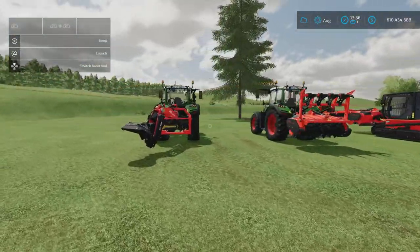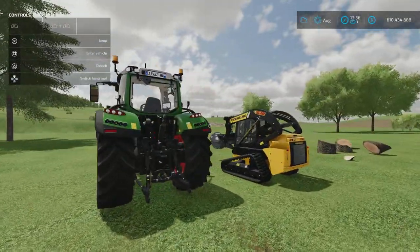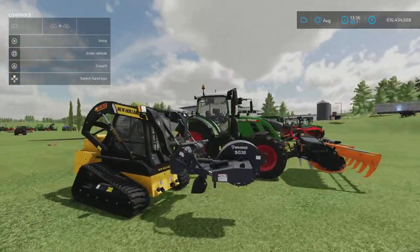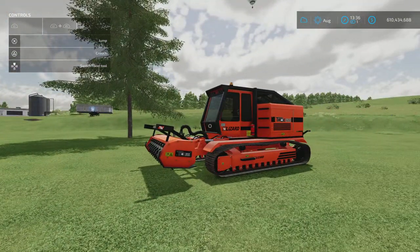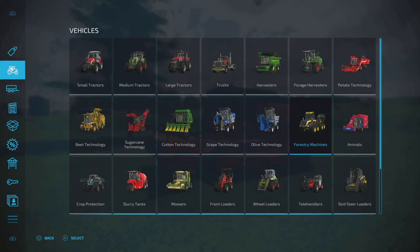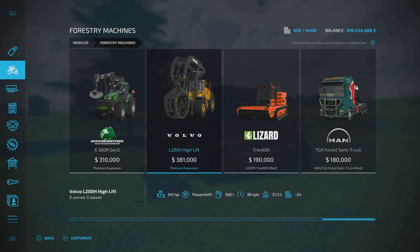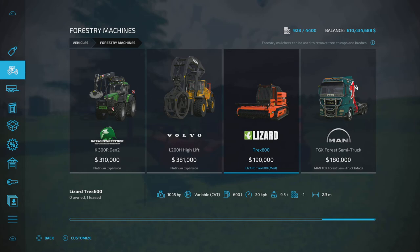All the equipment showcased so far is base game equipment, accessible to new players — no mods needed. But there is one here that's really worthwhile mentioning: the Lizard T-Rex 600. This is a forestry mulcher and it will delete trees and stumps all in one go. To find it, go to the shop under vehicles, then forestry machines. You'll find it in the mod hub. If you're playing on PS5, go to downloadable content, then the mod section, then forestry, and search for T-Rex 600.